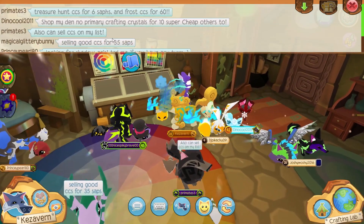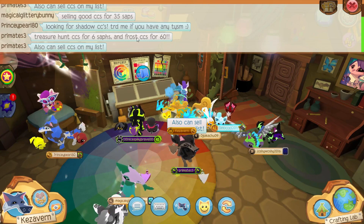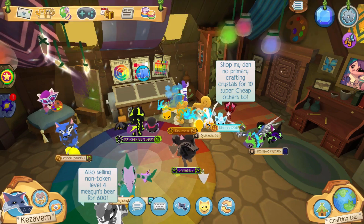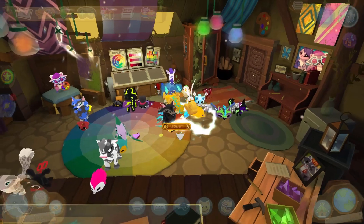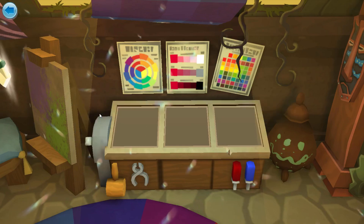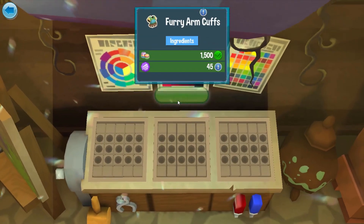Lots of buying and selling of crafting stuff. Like I said, because your stuff can't appear on the Explorer market, the only other way to draw attention to it at your shops is by coming to a place like this and advertising. People are saying they're selling for 10 sapphires and all that. I usually don't buy crystals unless they're at five each. There are shadow crafting crystals that are obviously going to be worth a little bit more.